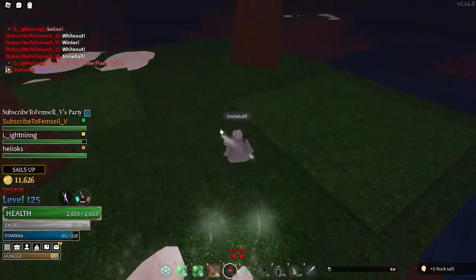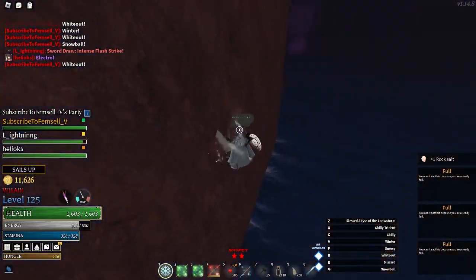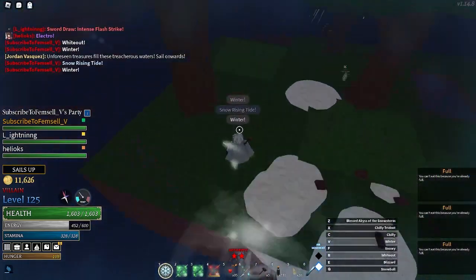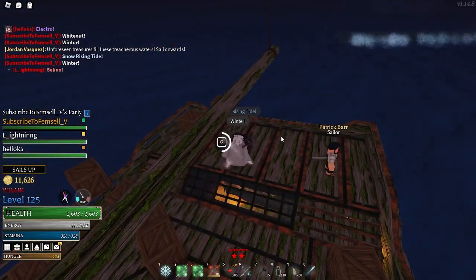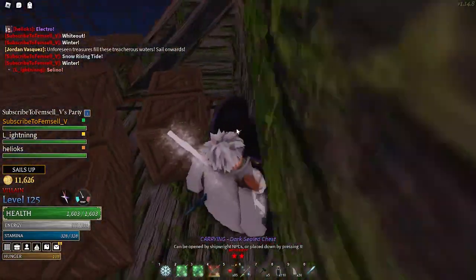Something that a lot of players are extremely excited for is the new Sunken set coming to Arcane Odyssey. It's called the Sunken Warrior set and was actually in Arcane Adventures. Instead of attack size, it'll give attack speed, so it's pretty much just going to be a better Cernix set. Coming with this set is a new Sunken weapon, which is sadly Warrior exclusive, but it's likely for the best.